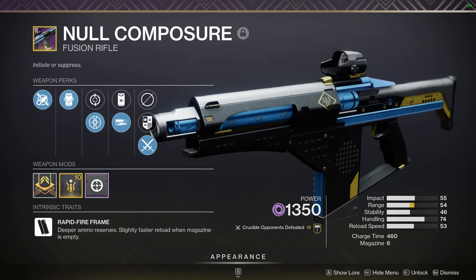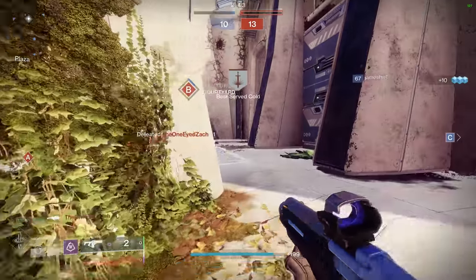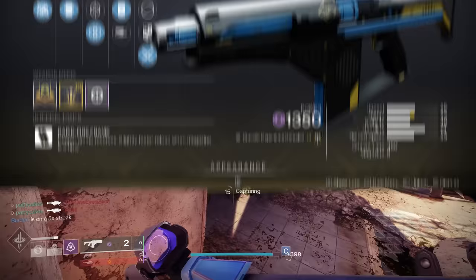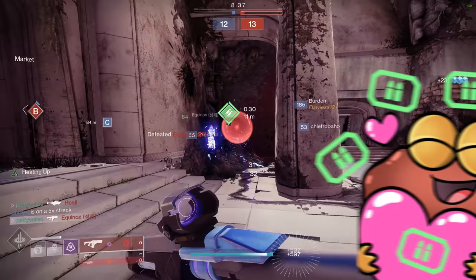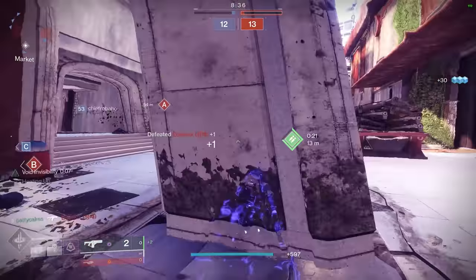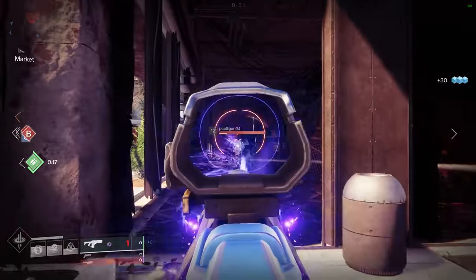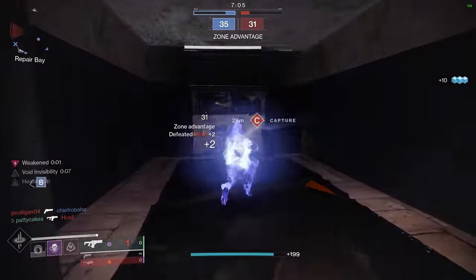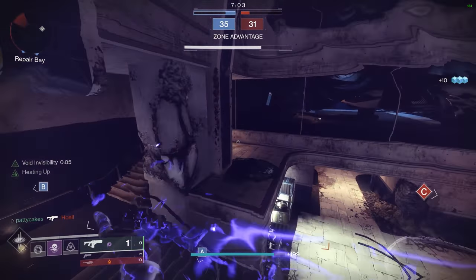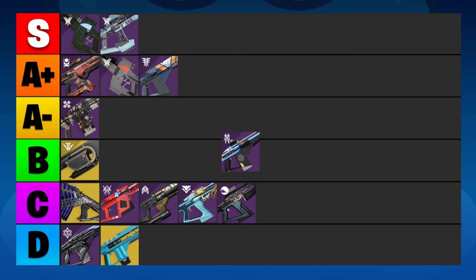Null Composure is yet another rapid fire fusion which is really easy to get. It's a ritual weapon with a fixed roll. For PvP, I'd argue that you really want to go with Heating Up and Reservoir Burst. High Impact Reserves doesn't add enough damage in PvP to change the bolts-to-kill requirement for this archetype. Null Composure is still a pretty decent fusion — good, but not great. It can work, but it does have some problems. I'm going to rank this one in the B tier; it's unfortunately been power crept by many other more consistent and versatile options.